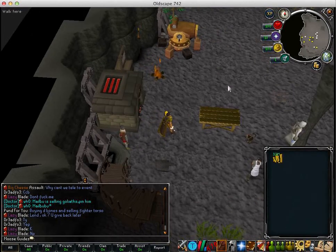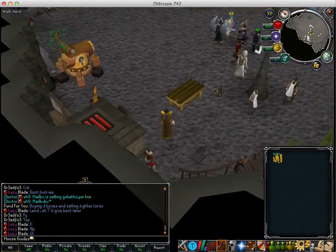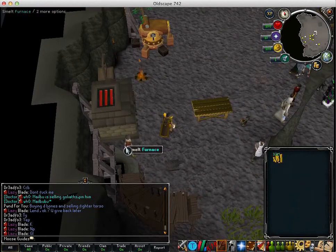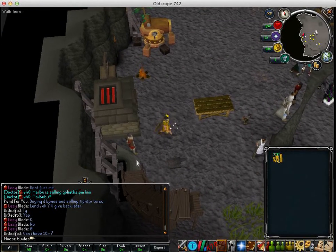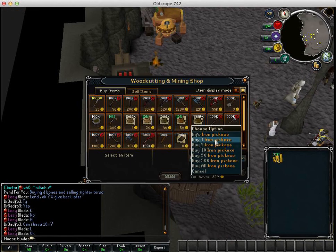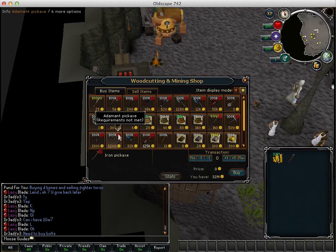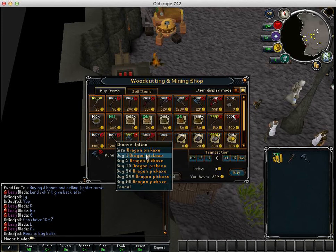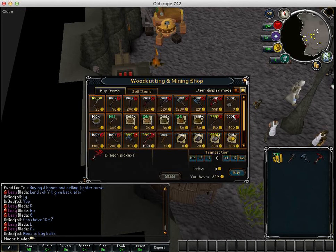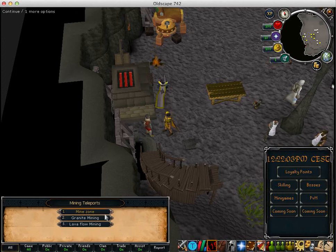To get your mining equipment and stuff you have to go west of the home at Oldscape, so west of the fountain, and buy an iron pickaxe and a rune pickaxe and then a dragon pickaxe.